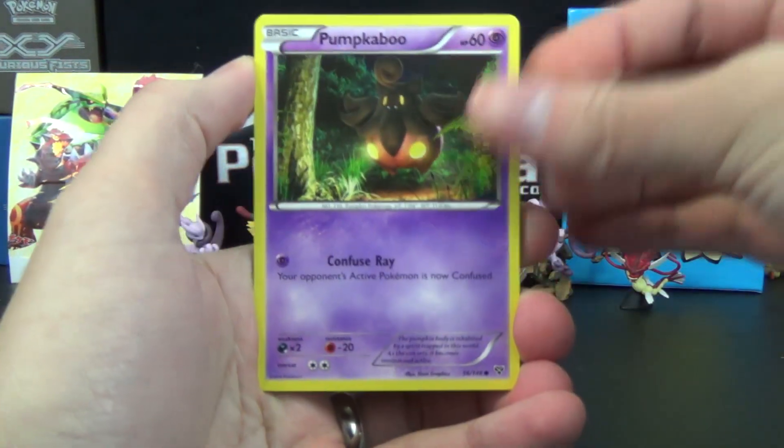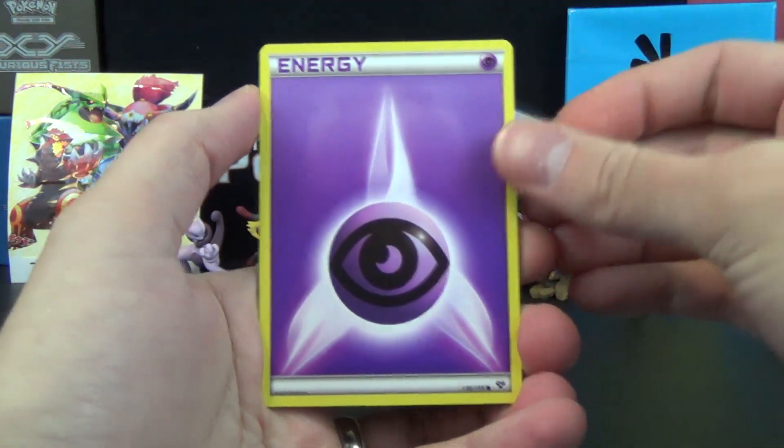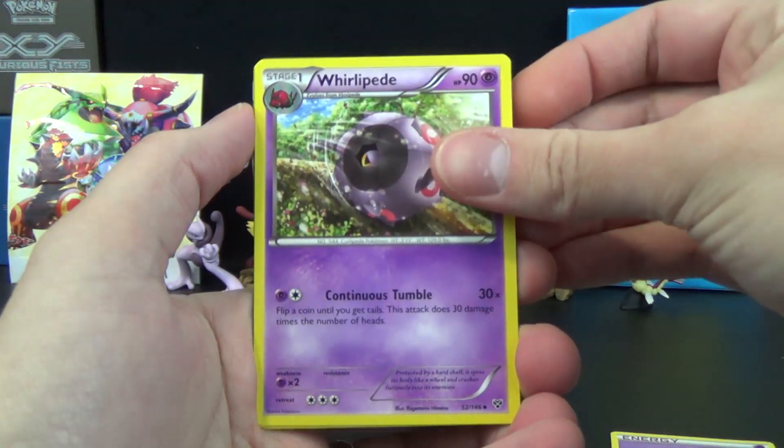And we've got a Pumpkaboo, Dou Duo, Staryu, Psychic Energy, Spritzy, Electrode, Cassius, and Whirlipede.